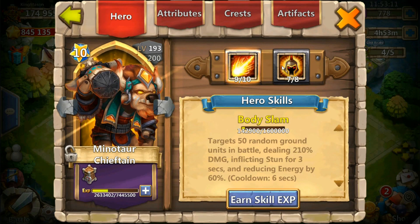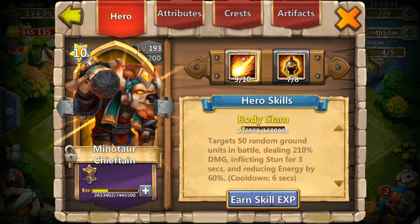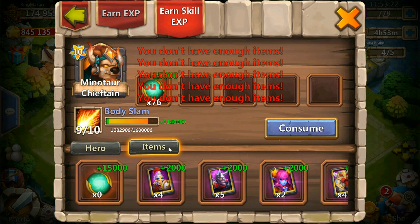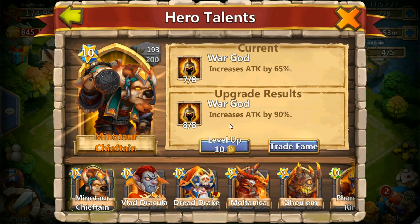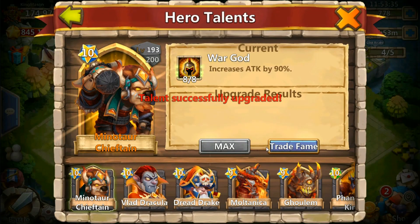We're taking Minnow's War God up to 8 of 8 — he's only 9 of 10, not 10 of 10. I actually have almost enough essences to 10 of 10 Minnow, but we don't have enough yet in this video. I already have the runes bought, we click OK and boom — Minotaur 8 of 8 War God.